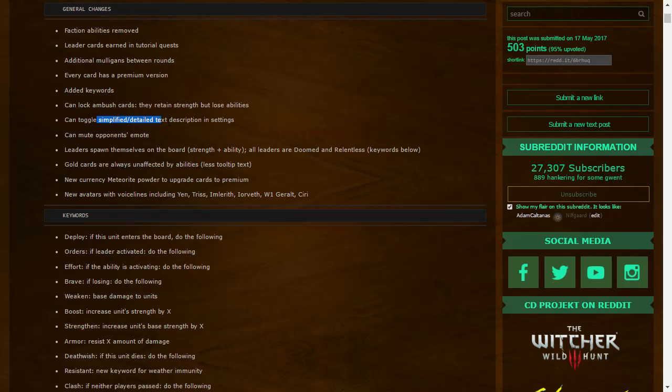You can toggle simplified or detailed text restrictions in settings, and you can mute opponents' emotes. Leaders spawn themselves on the board with strength plus ability. All leaders are Doomed and Relentless. Doomed means the card is banished when removed from the board — it doesn't end up in your graveyard, it gets removed from the game. Relentless means it cannot be returned to your hand.